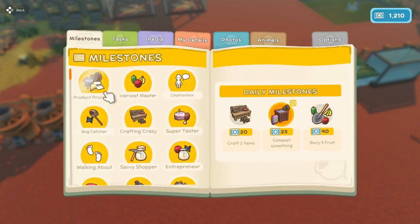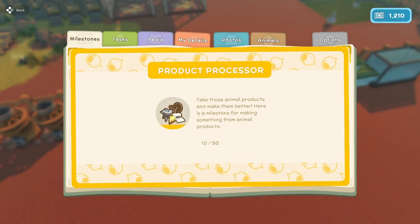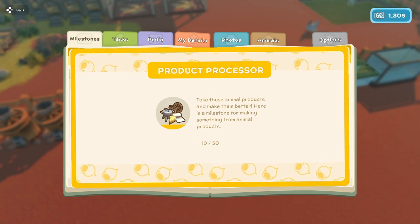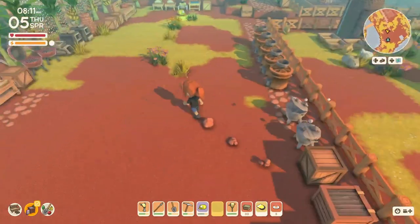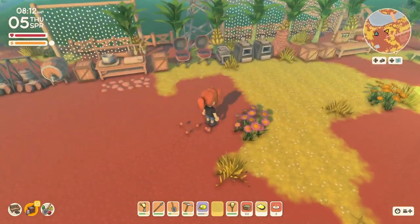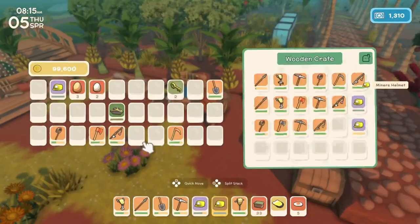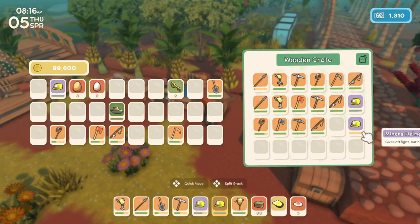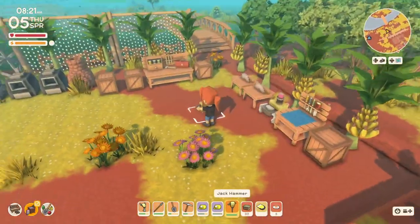100 permit points for making animal products — that's great. And compost something: bury four fruit and craft two items. I wonder what we could use. I'm going to sell these mining helmets because we have some over in the mining chest too, and that's just a lot.